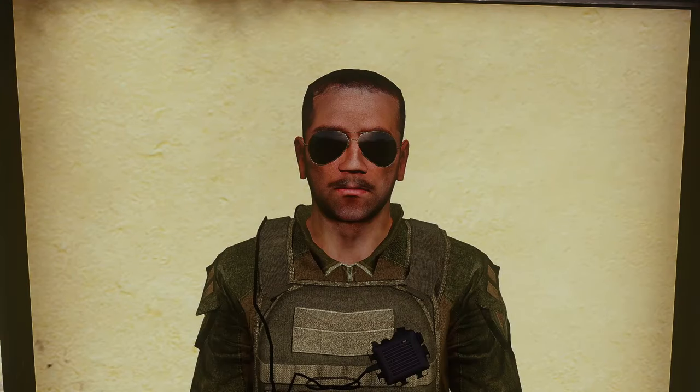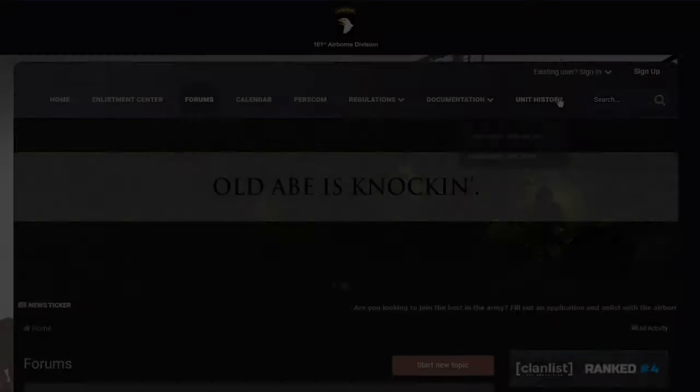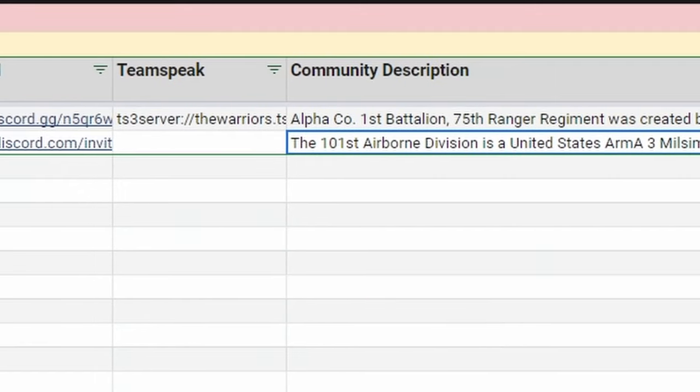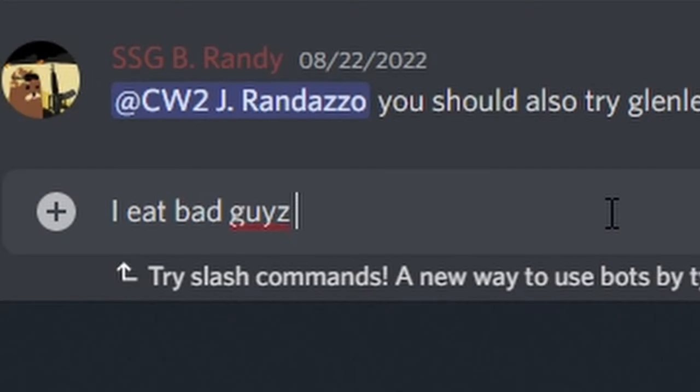This is starting to feel like The Bachelor and you're The Bachelor. Take a look at each of their websites, Discord servers, and descriptions to get a better idea of what they're about. When you feel like you've found the best match, reach out to the unit letting them know you're interested in joining.